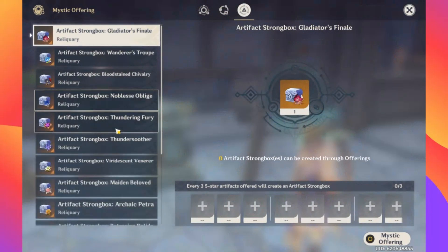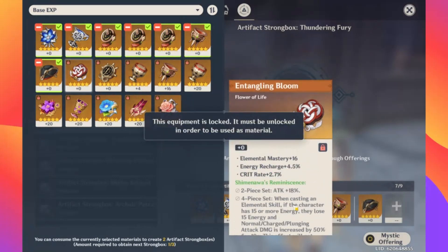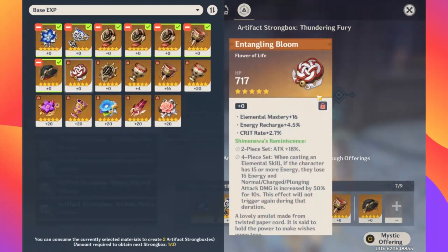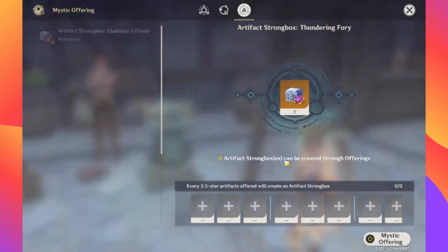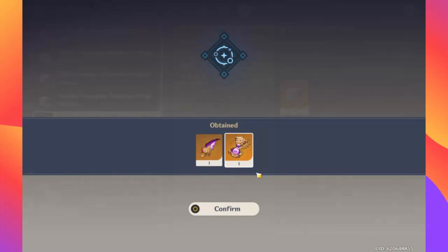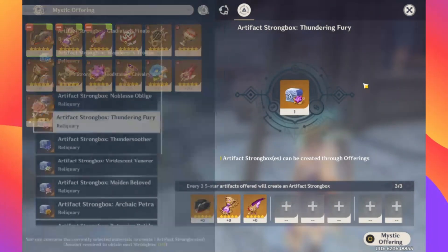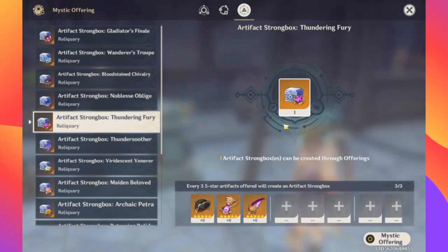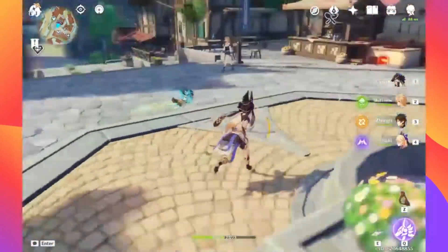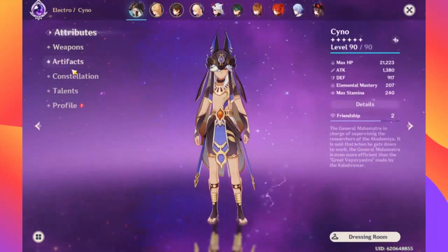If you don't even really want to farm for that, there's also the Strongbox you can go for, which is honestly a great tool — I used that to get a couple of the pieces I needed. I mean, these artifacts already weren't really going to go into anything else, so they're fine just kind of throwing into the Strongbox here. Overall, I'd say you can just farm another set you need — like the Raiden set, Emblem of Severed Fates, or the new Gilded set — and then just throw them into Thundering Fury. But overall, I think the end goal should definitely be Thundering Fury.